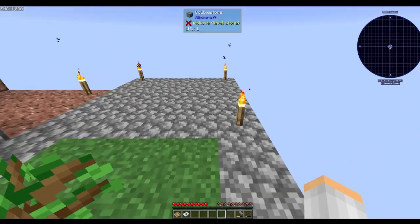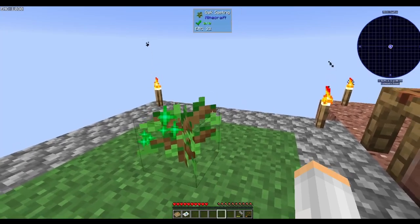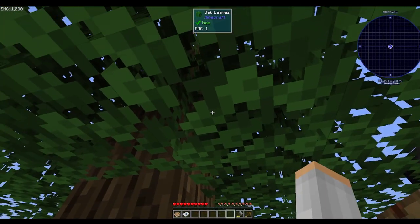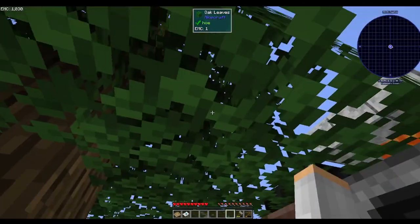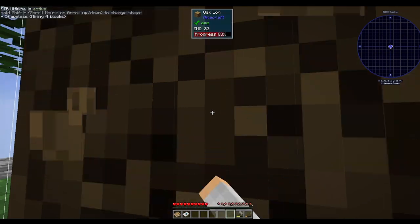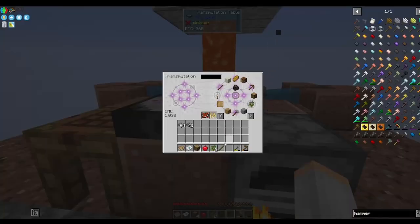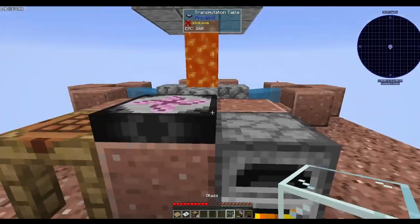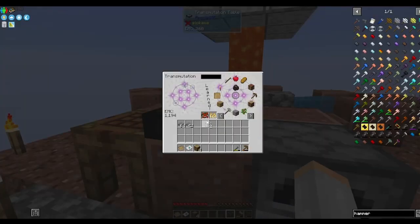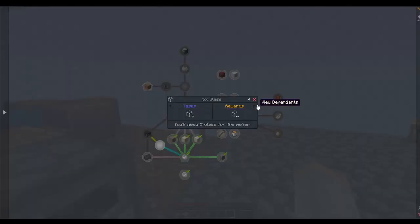While we wait on that, let's get this tree going. Thankfully we can punch it with our fist and still get wood — oh, apples! Apples are great too. There we go, let's learn it. I think we need one more because it said we needed five — yes.